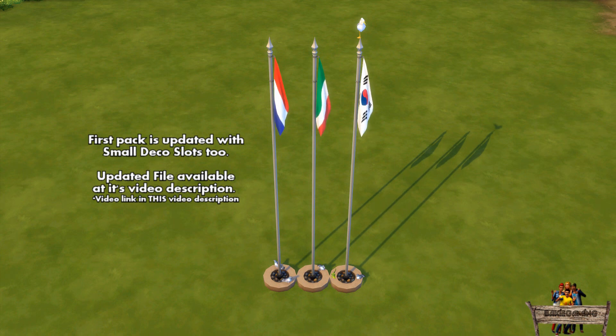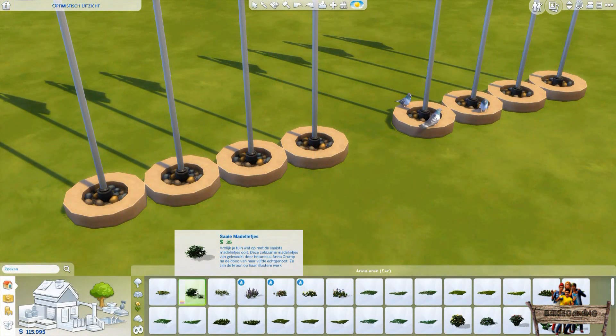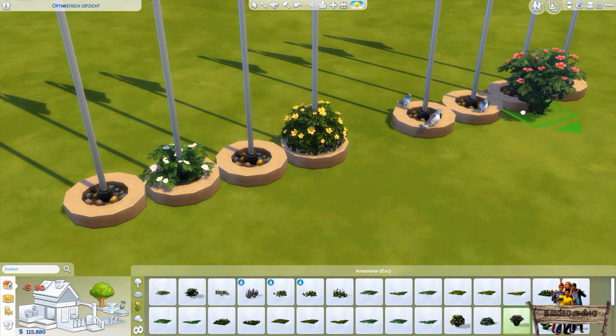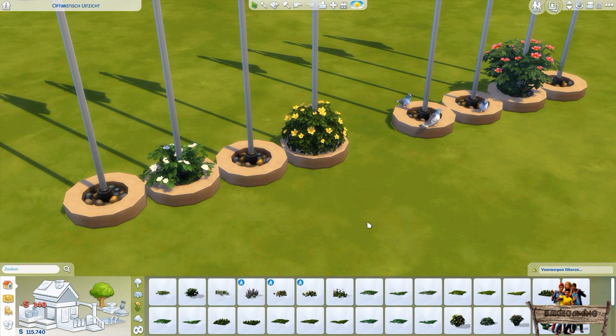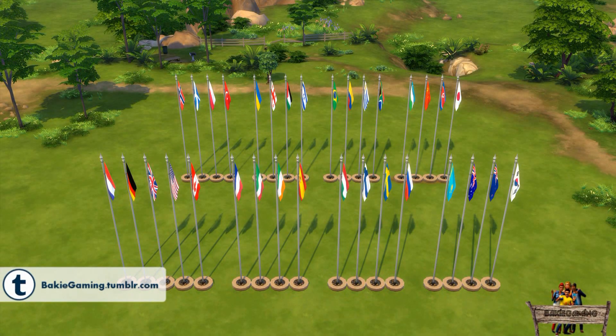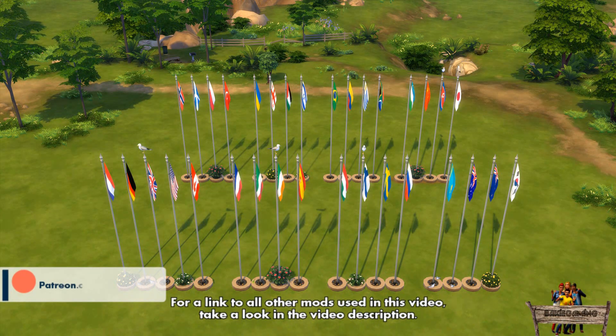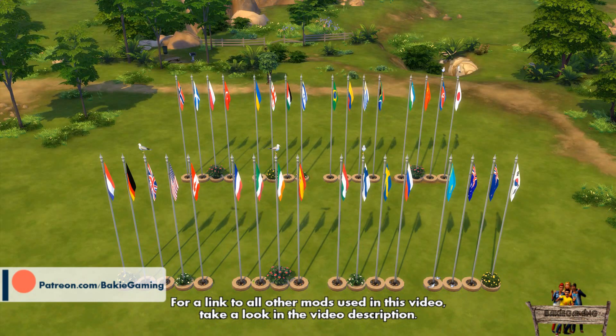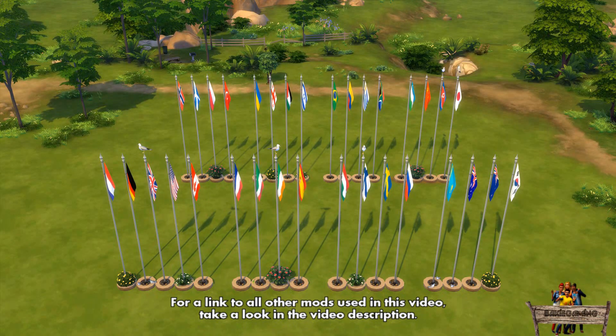You can find the updated file in the video description of the first pack. Another small tip: you can decorate the foot of the flagpole with some small bushes if you don't like the stones — you do need to activate the move objects on cheat first. When placing all available flags on one lot, don't spam all of them with animals and bushes. Placing some pigeons in groups on a few of them, just a few seagulls on top, and bushes spread around will make it look much more natural.